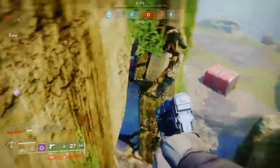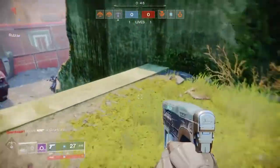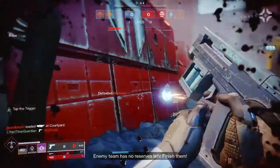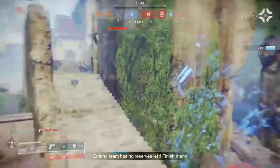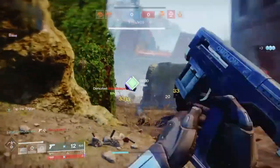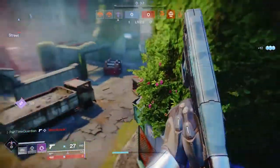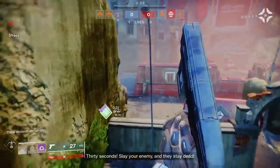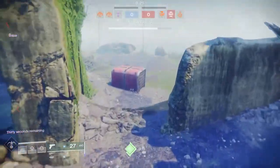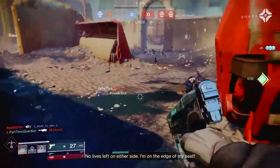One of the most exciting additions to Season of Dawn, for the Hunter specifically, is allowing mobility to reduce your class ability. By maxing out your mobility, you can get your dodge in around 10 seconds. The great thing about this for the Hunter is that mobility naturally complements your class. If you dodge again, which you get within 10 seconds, you can gain invisibility as well as reloading your smoke grenade, making you extremely agile — great for an aggressive Hunter build.